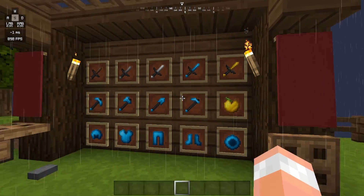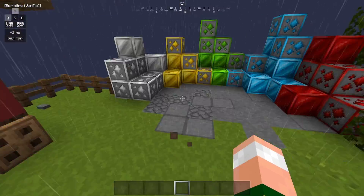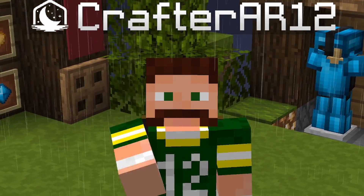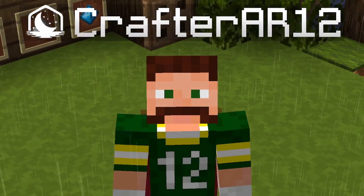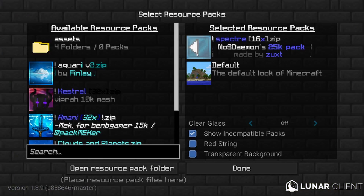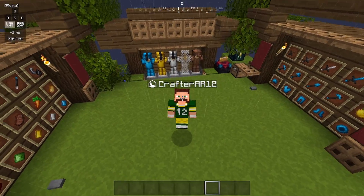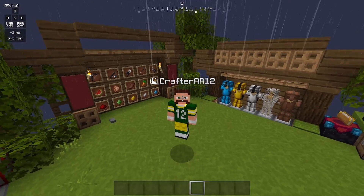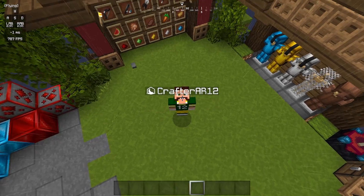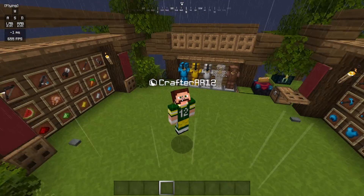That's pretty much it for this pack — I really like it. Oh wait, I never actually told you what pack this is. This pack is actually Spectre — it's the NosDemons 25k pack, made by Zuxt. I like the GUI, the hotbar looks really nice, and I like the outline so you can see which hotbar slot is selected. Really nice pack.